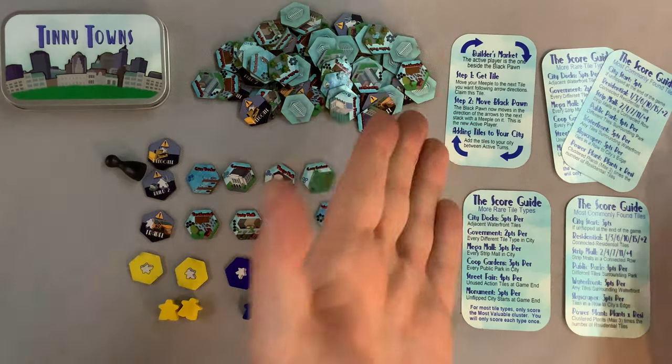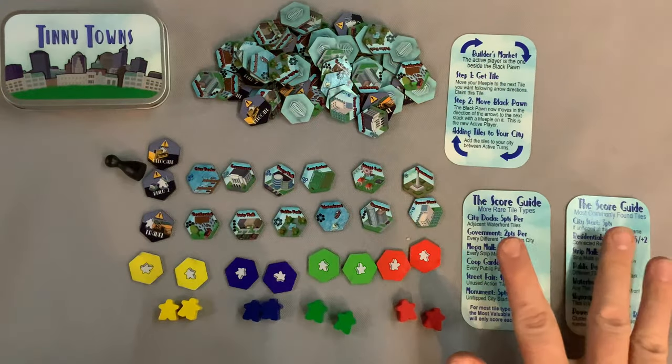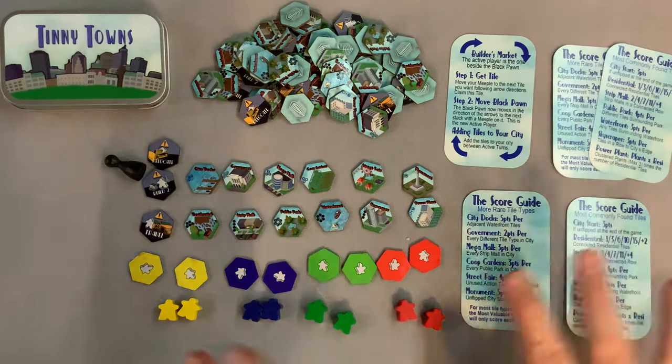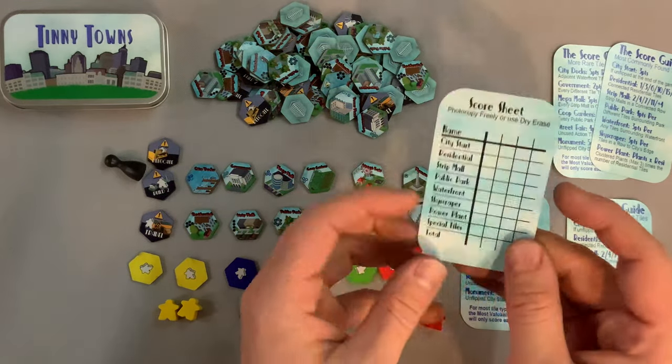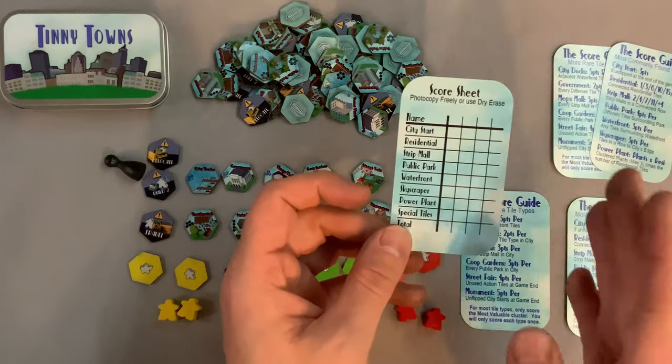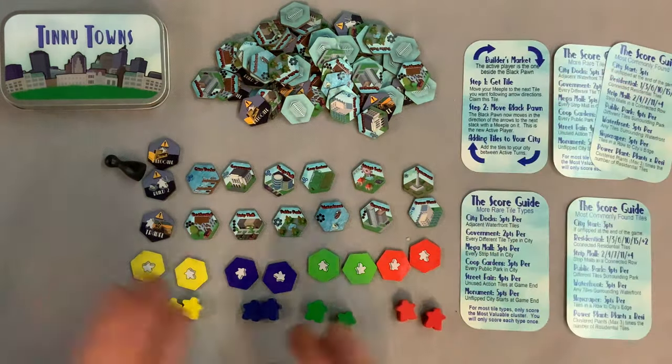Let's go over the components. On the card side, everyone gets one of these double-sided scoring guides — tons of information, love seeing those. We have the builder's market, which tells you what to do on your turn, and on the back there's a score sheet which you need a dry erase marker for, or you can photocopy it.